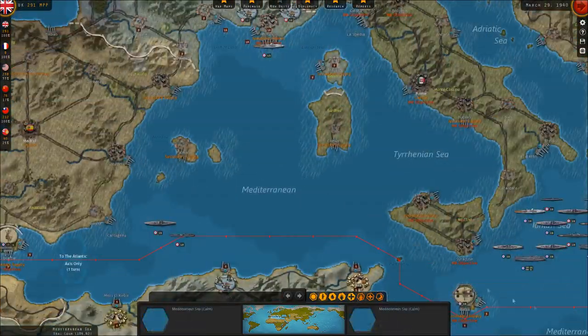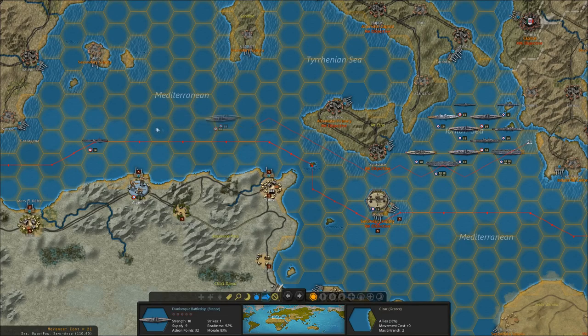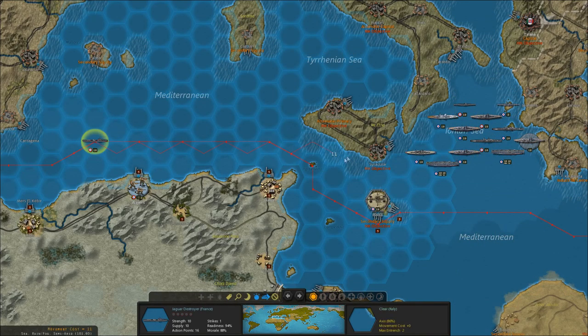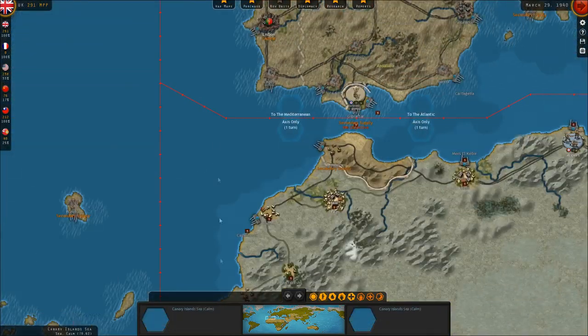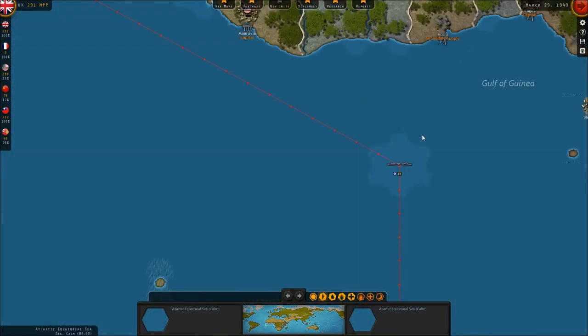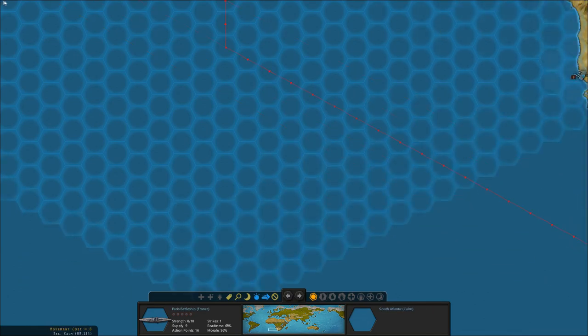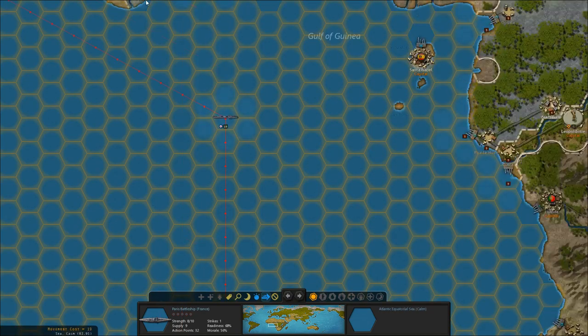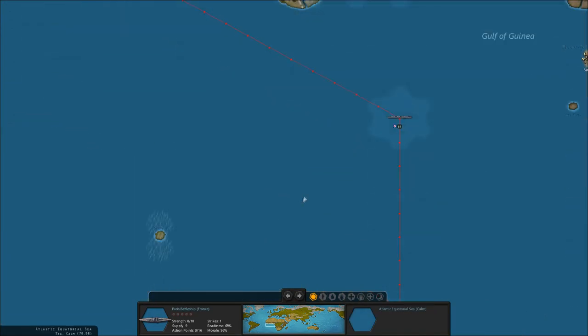By the way, what did I do to those ships that were sailing south? The Italians have got to be declaring war soon, right? Let's move these ships north, because there's really no reason for them to be all the way down in the south.